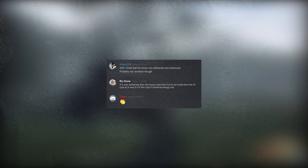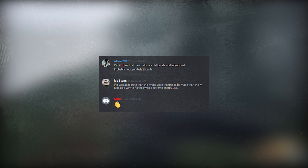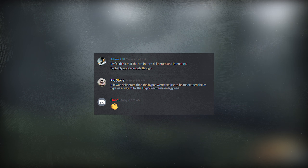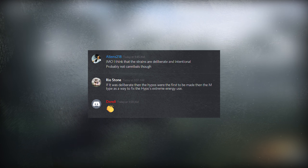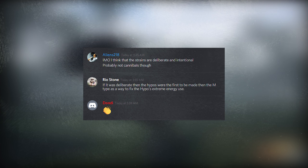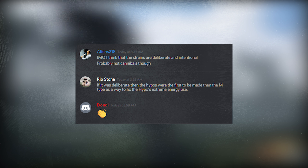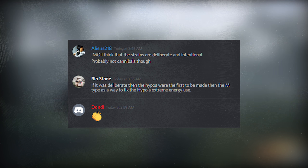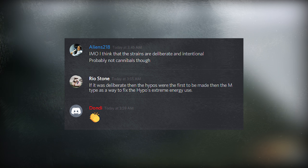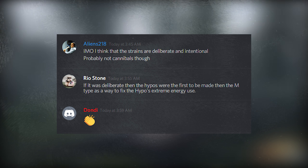Now Alien said, 'I think the strains are deliberate and intentional, probably not cannibals though.' And Rio Stone said, 'If it was deliberate, then the Hypos were the first to be made, and the M Type is a way to fix the Hypo's extreme energy use.' As we know, the Hypo has a very high metabolism and has to constantly be eating. It seems like that's their main flaw, and it appears the M Type, the Magna, was made as a fixed version of the Hypo.